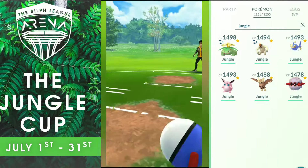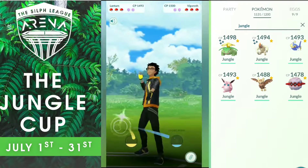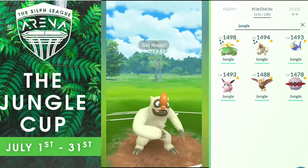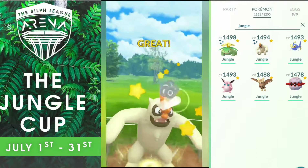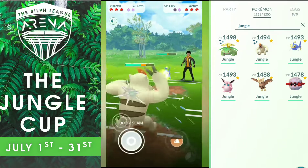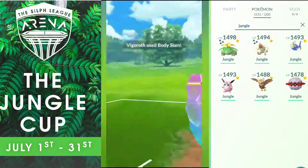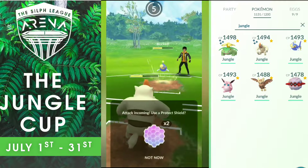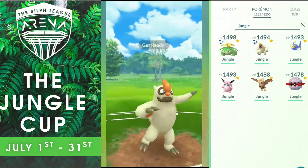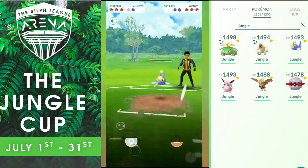I do my first Body Slam, let's see if he shields — he does. Interesting choice because that wasn't definitely a Bulldoze; I didn't have time to charge a full Bulldoze. Now I go for a second Body Slam, he shields again. So this Vigoroth is doing really great, taking out both of my enemy's shields. I decide to shield here to keep spamming Body Slam. This Vigoroth is doing really well, putting in the work. But before I manage to finish that Lantern, he gets to another Thunderbolt. I decide to keep my shield.